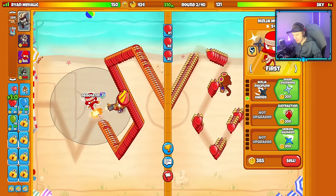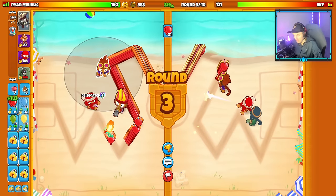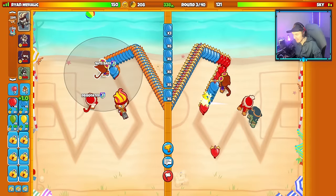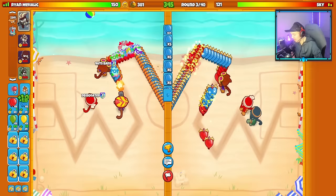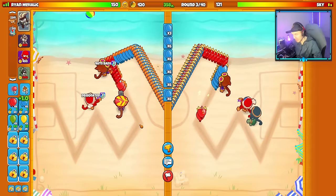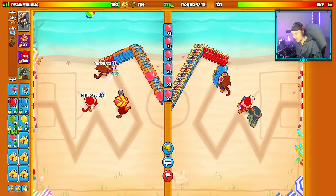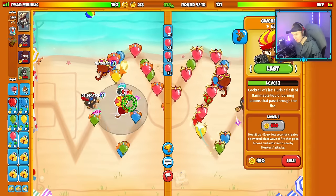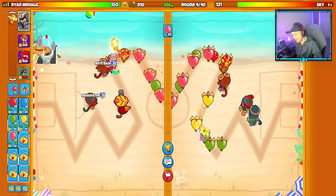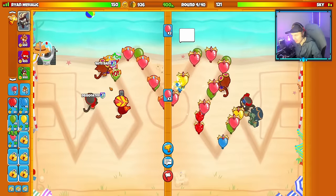I want my Alchemist to buff my Ninja but not my Gwyndolin — this placement should be good. My Gwyndolin is buffing my Ninja, my Alchemist is buffing my Ninja but not Gwyndolin — that's exactly the trio of buffage we want. My opponent is going Ninja Alchemist with Fateweaver Dora, possibly Heli too. With Gwyndolin, I'm pretty sure I have a big late-game advantage since Gwyndolin will buff my Ninja's damage late game — a huge difference compared to Fateweaver which offers no tower buffs.